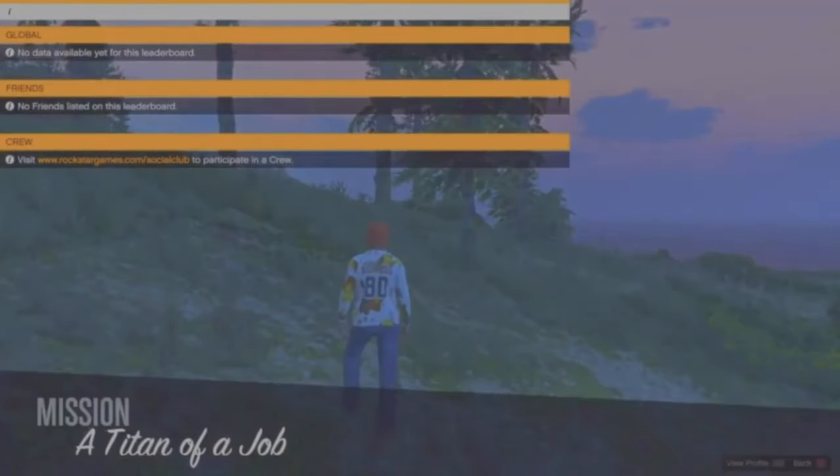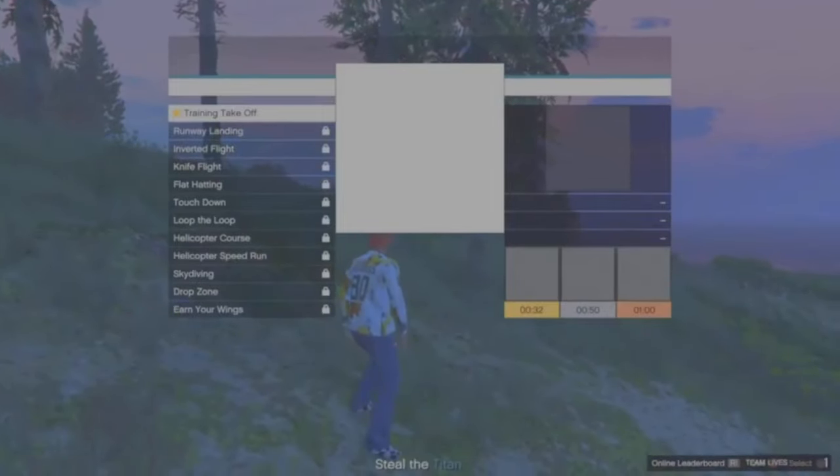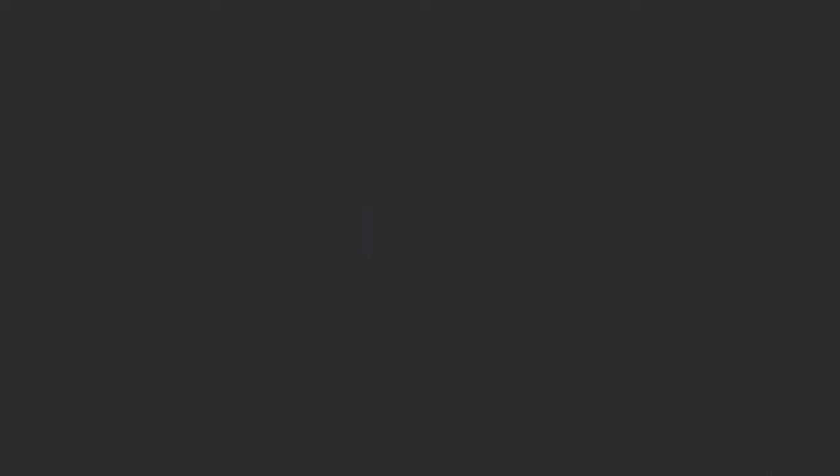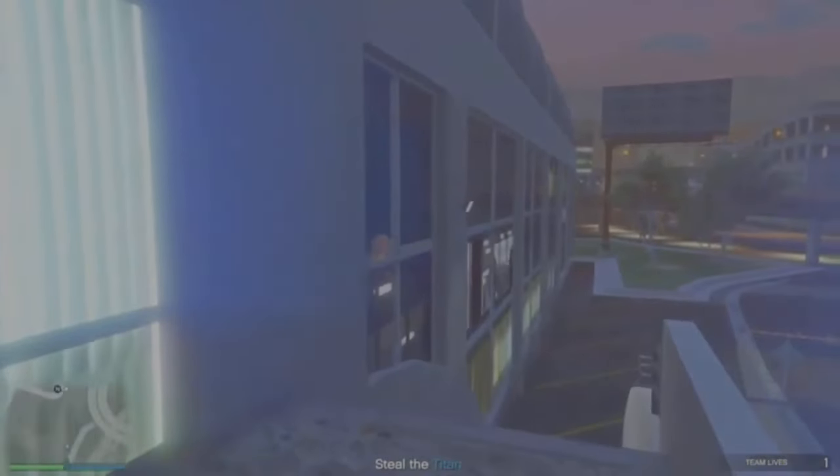Once the mission has started, press Circle, wait about three seconds — one, two, three — then exit out: press Circle, press X. You'll spawn in having entered the Flight School with this outfit, and your body should be invisible with the logos on.